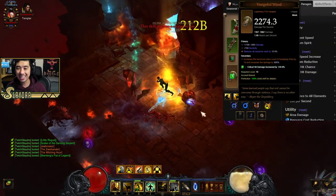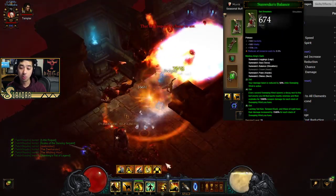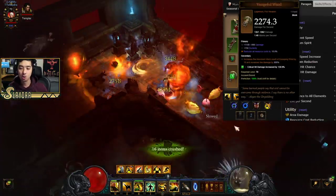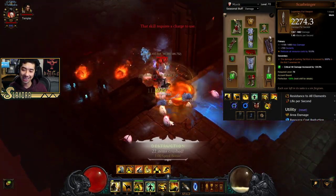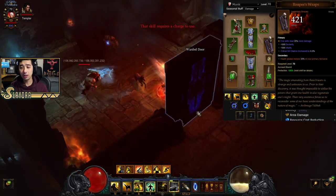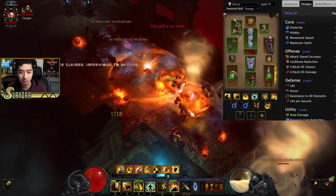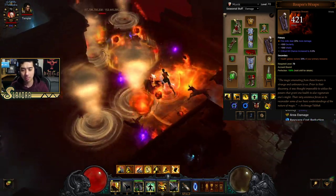For weapons, we're running the Vengeful Wind — that's going to increase the stack size of Sweeping Wind, which gives us all the damage. With the 6-piece Sun Wuko, we get 1500% bonus damage for each stack of Sweeping Wind; Vengeful Wind increases the max stacks by 10 (normally it's 3). We're also running the Scarbringer, which increases the damage of Lashing Tail Kick. And we're running Reaper's Wrap to give us extra resource, because even with Epiphany Desert Shroud providing extra Spirit, this is a very hungry build for resource — so Reaper's Wrap is great here.